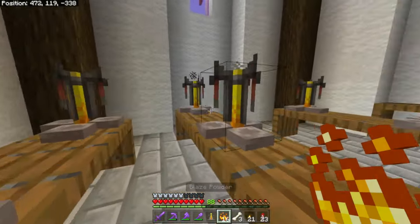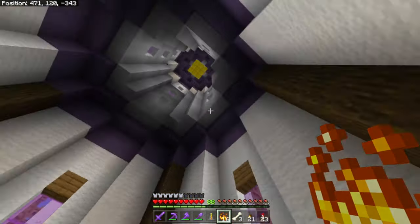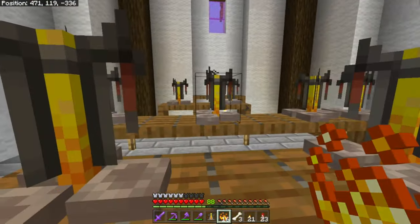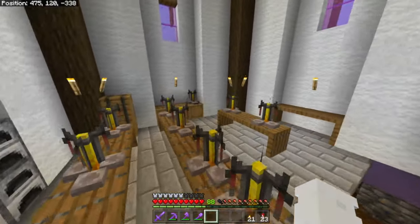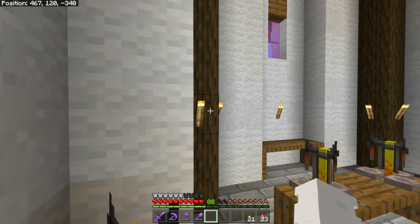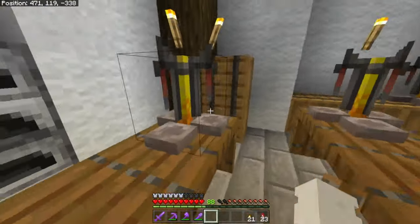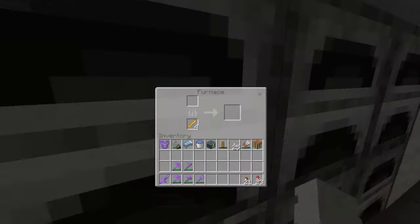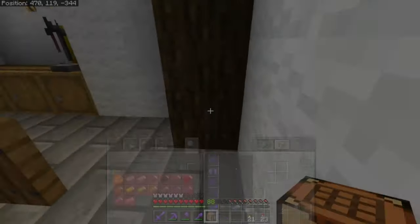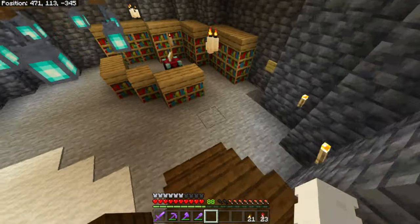I'll spread out some blaze powder and finalize this room. Once we get spore blossoms in the next update I think I'll add some in here to give it more of an environmental feel. I think this brewing room is looking pretty good. We've got furnaces to smelt stuff, barrels for storage, and I actually kind of want to add a crafting table in here as well. I love how that interior turned out.